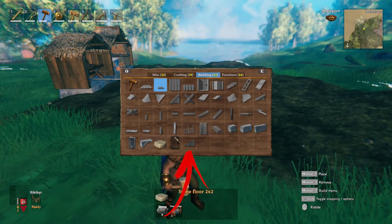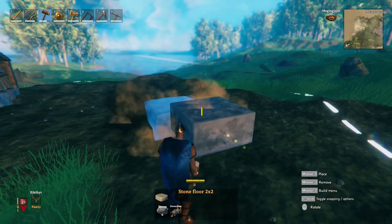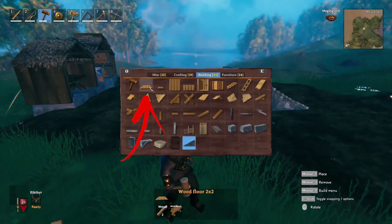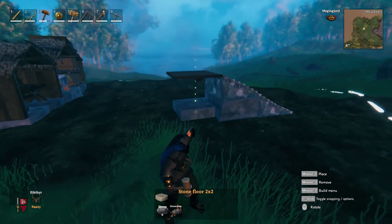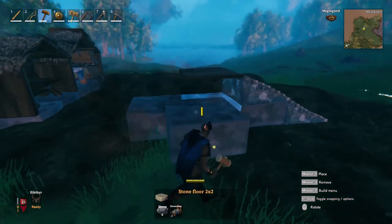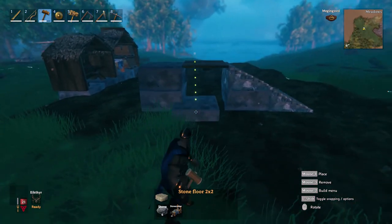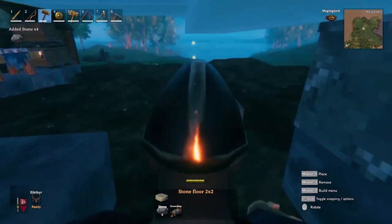Start from a stone staircase, then in front of it a stone floor and on top of that another staircase. From the end of the staircase add a wooden floor, and underneath at ground level a stone floor. You need this as a snapping point to build the entrance pillar made of another two floors. Once done, remove the first floor used as a snapping point.